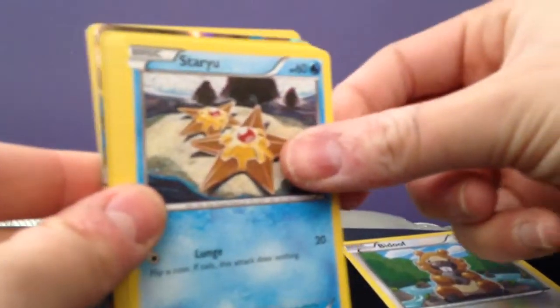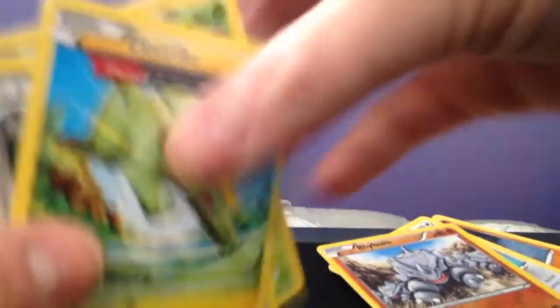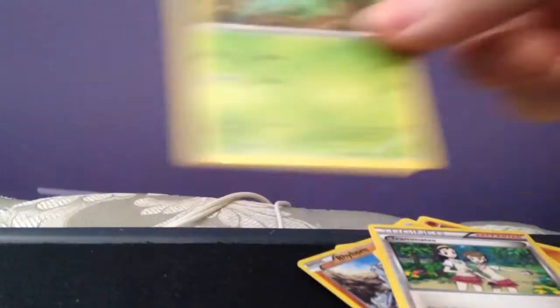Nice to pull a Regular Holo Foil too, because I don't have any Primal Clash cards. So we have a Bidoof, Staryu, Volbeat, Nosepass, Spinda, Reverse Holo Rhyhorn which is a common. And the rare is — whoa! Primal Groudon EX! Oh my god, that's amazing! Shiny — I love shiny things. Then we have an Electrike, Teammate Trainer, and a Lombre. So three EX cards so far, which is pretty good I think.